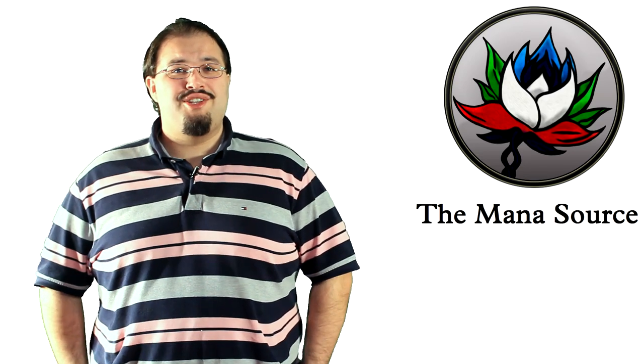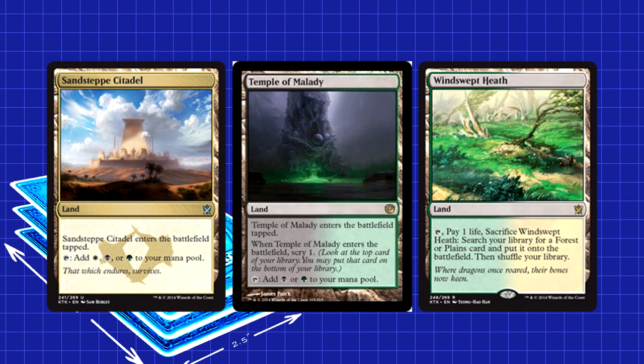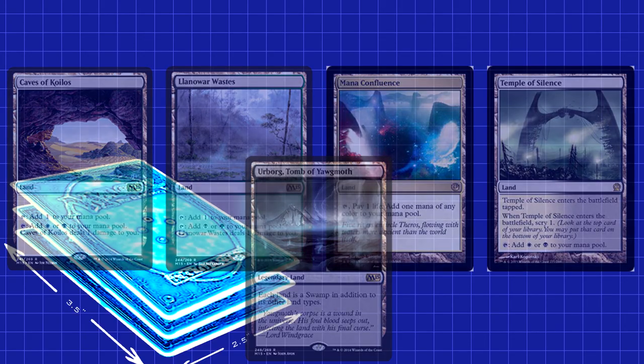The mana base for this deck is super complicated, but is generally accepted at this point. Four Sandsteppe Citadel, four Temple of Malady, and four Windswept Heath are the play sets. These are joined by two Caves of Koilos, two Llanowar Wastes, one Mana Confluence, one Temple of Silence, and one Urborg. Add in three Forests and two Plains, and you have the convoluted 24-land mana base.